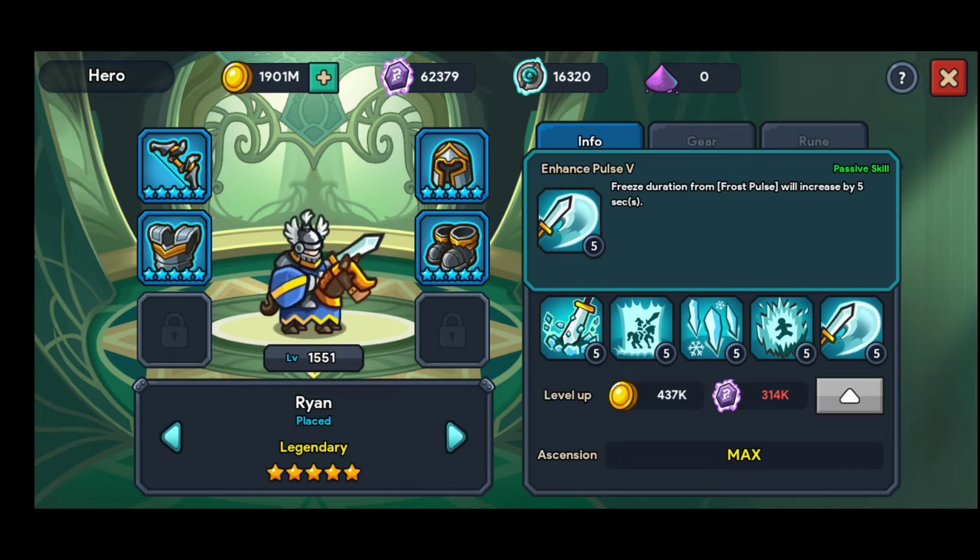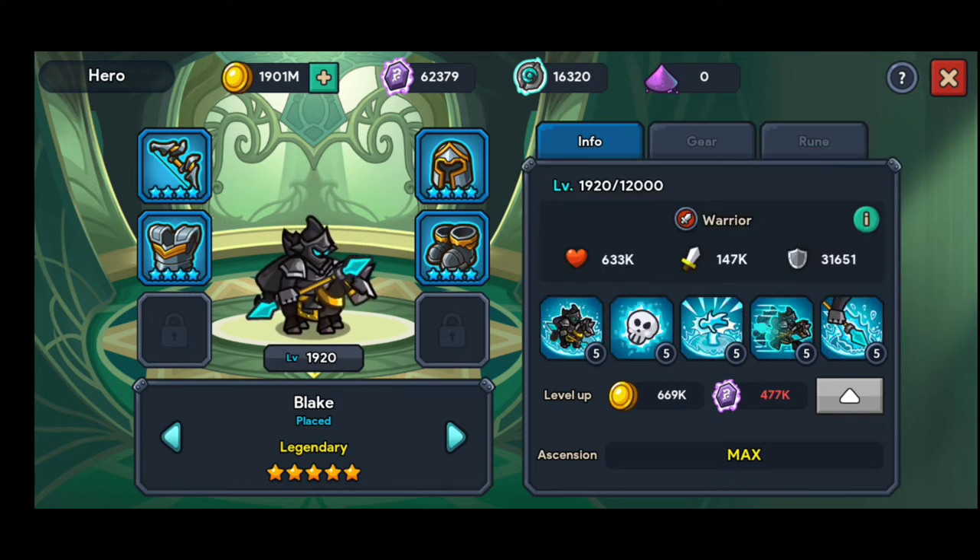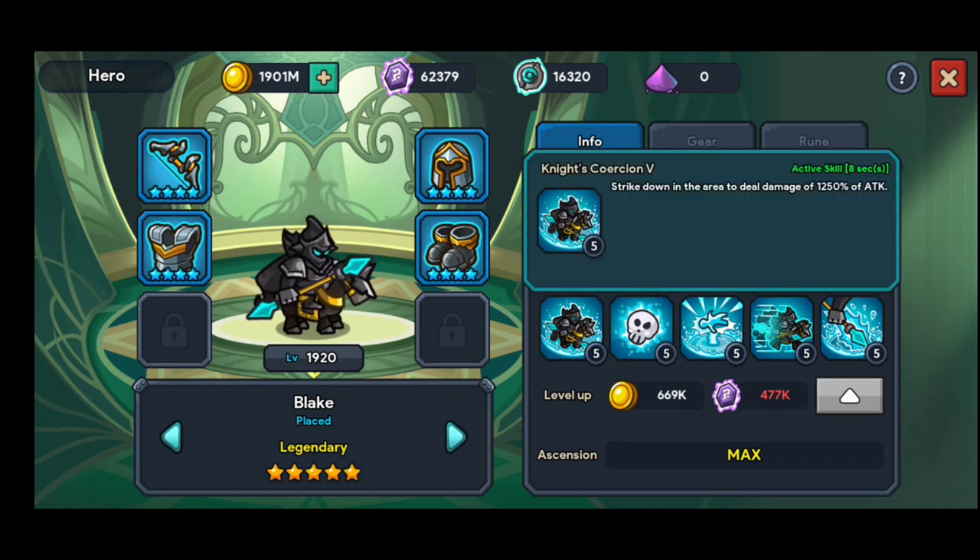Drop a comment and let me know which S-tier hero you would swap Ryan with, and what stars he'd have. Now, next is Blake. He's not quite as good as Ryan, but he's solid if you don't have others. His main skill is Ignite Coercion, which strikes down in an area and deals the same amount of damage as Ryan — 1,250%.